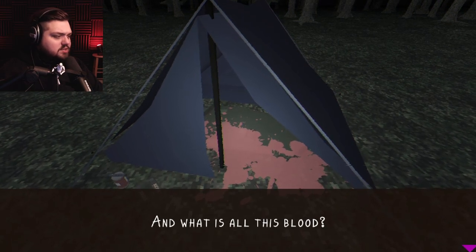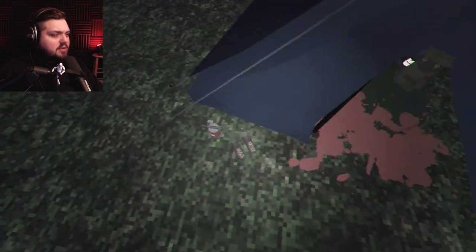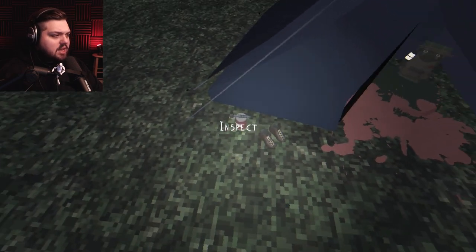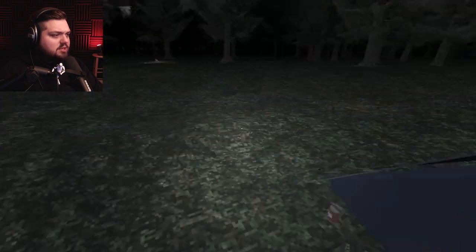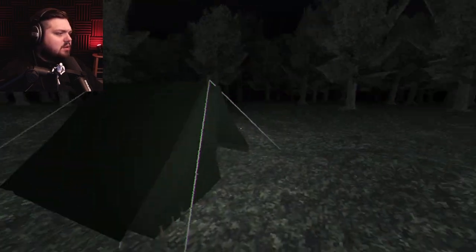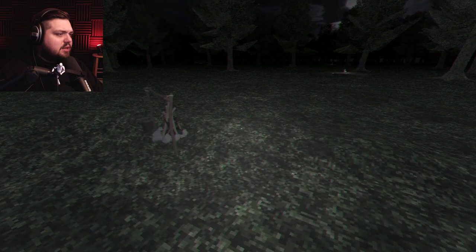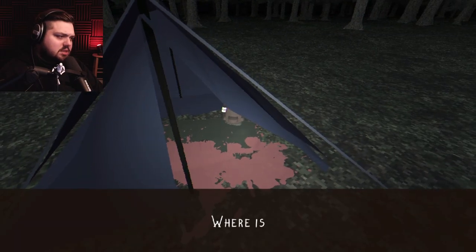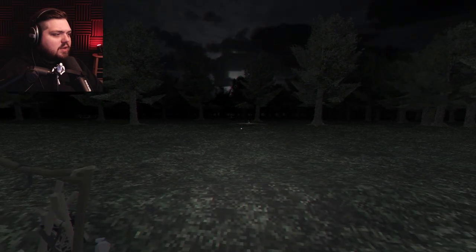And what is all this blood? I have to find him. Are you sure it's blood? I mean, there's a can — with what looks like maybe tomato sauce. I think maybe he was just trying to make spaghetti in the woods. I mean, who hasn't tried to do that, right? Everyone knows spaghetti in the woods is the bee's knees.